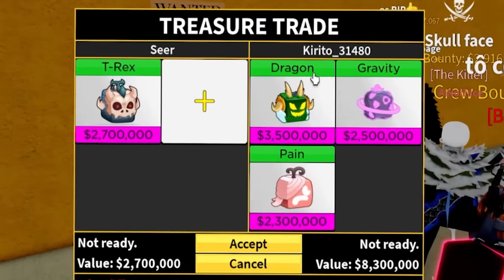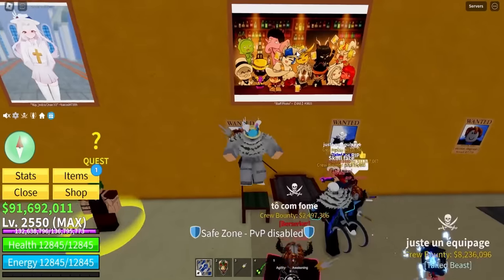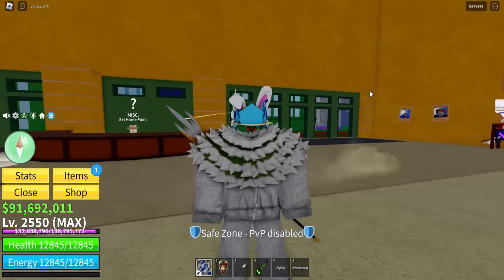This person said 'please T-Rex' — they offered dragon, gravity, pain, and rumble. That's not enough. We arrived at the next server and now all these people look max level. Let me get in Shark form real quick.